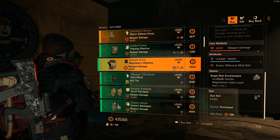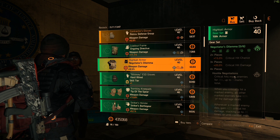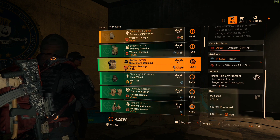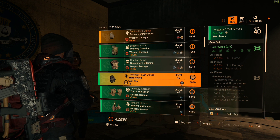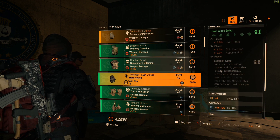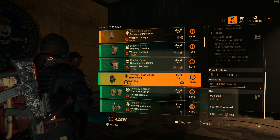Next item is the Negotiator's Dilemma — this gear set is pretty strong. A lot of you know exactly what it does; a lot of people feel like it's broken, but I feel like it's a part of the game. Moving on, we have a pair of Hardwired Gloves — we already know what this does — with one skill tier and 15,000 health in the attribute slot.